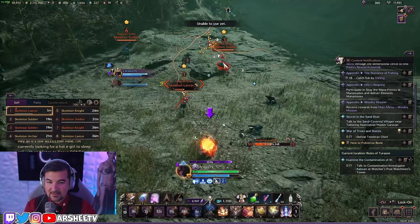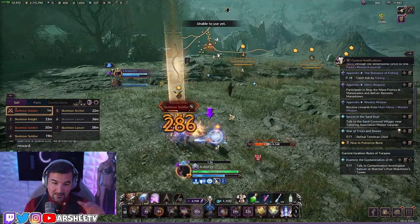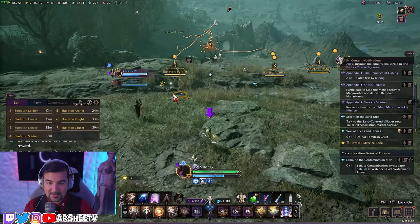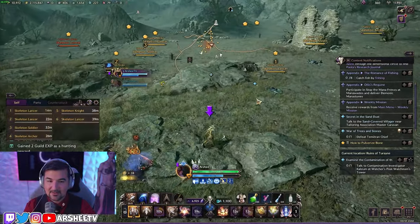The number one thing is settings. A lot of people fail at doing their settings right — their hotkeys are still one through zero, which is crazy. They just manually left-click all their skills with their mouse, and now they're staring at the floor, not paying attention to positioning, not i-framing skills.